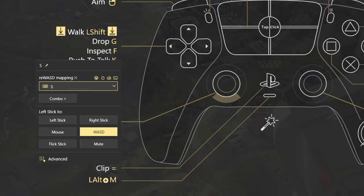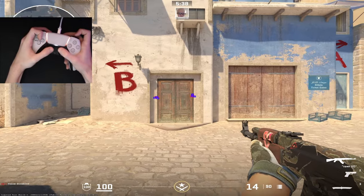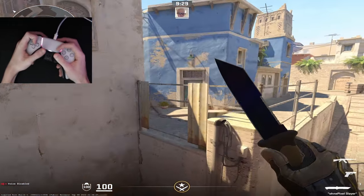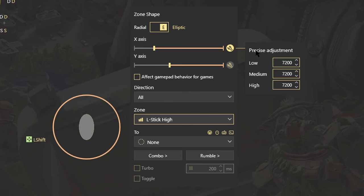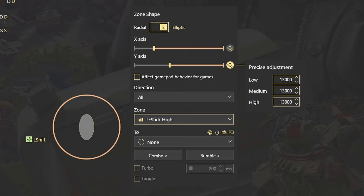With the REWAST setting of left stick to WASD and a specific deadzone, you can counter-strafe, air strafe, and do almost anything a keyboard player can do. While I use a pretty large X deadzone, I use an even larger Y deadzone. This will stop you from inputting W or S when you're simply trying to AD strafe.